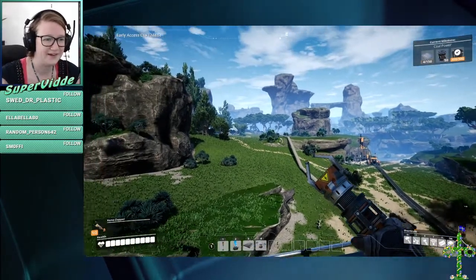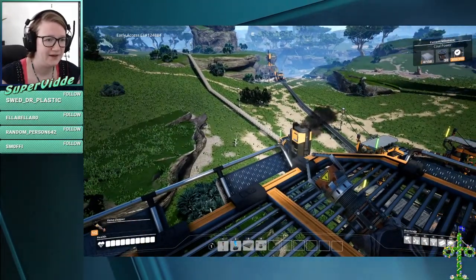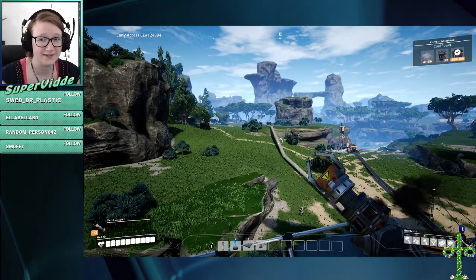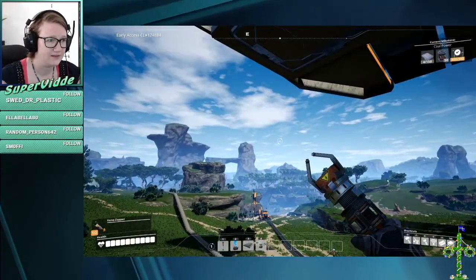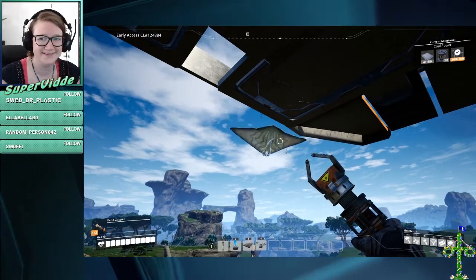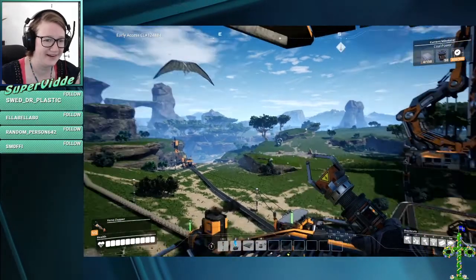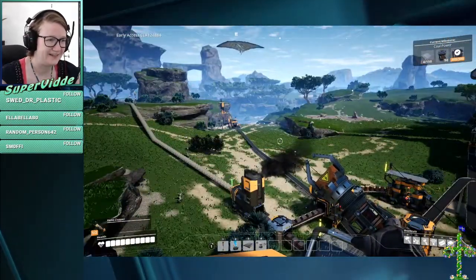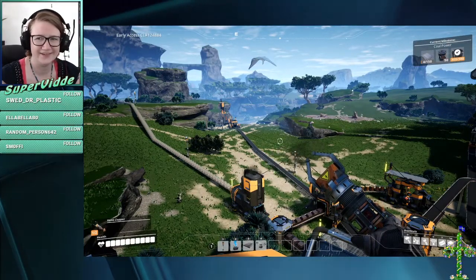Way over there is my copper mine. It's transporting copper all the way here, because we can't have everything over there since I can't be bothered to go over there in case something breaks. I don't think things break. And then there's that flying mantis — I know it's a stingray, but we said flying mantis yesterday and it made sense. Then it was like, no, it really doesn't.